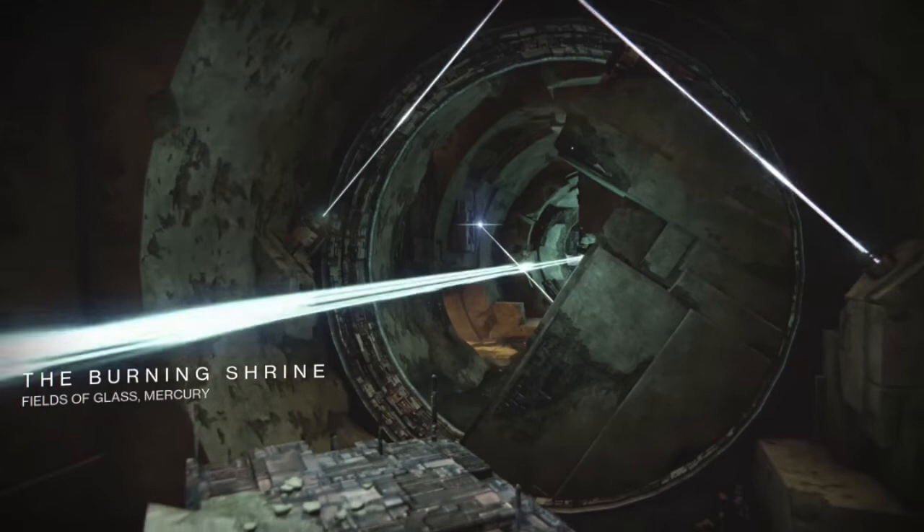To earn the Titan Sunbreaker subclass, you must complete the quest on the map The Burning Shrine on Mercury. This only makes sense being that Mercury is the hottest planet close to the sun.